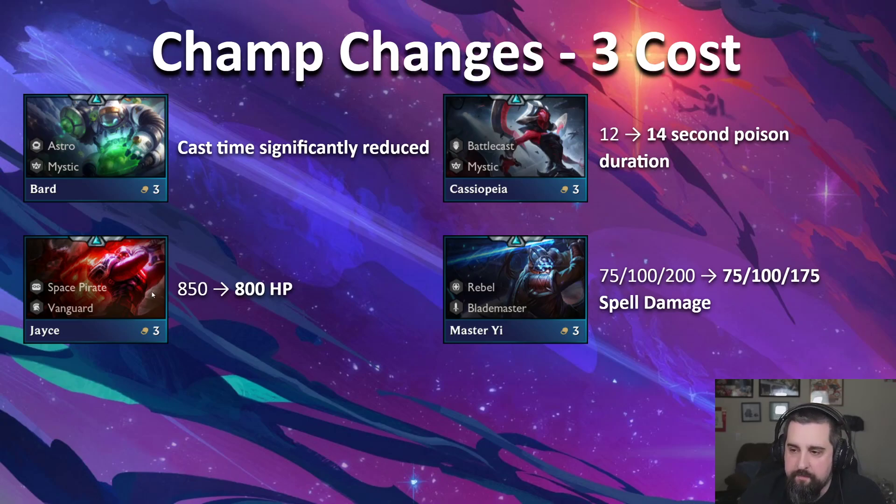Jayce on the Vanguard side got that big 100 HP buff as well as some stat buffs on PVE. He's proven to be very strong, so we're just toning it down a tiny bit — minus 50 HP. Master Yi: it took a while for everyone to realize it, but once they did, Master Yi three-star is kind of the best thing in the game right now. If you hit that three-star Master Yi, you're very likely to win the game. He's overperforming a little bit, so three-star only gets a slight nerf to his spell damage. Three-star Yi is still wrecking fools.